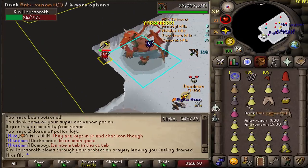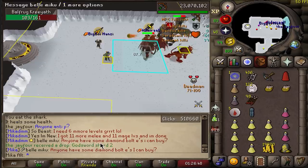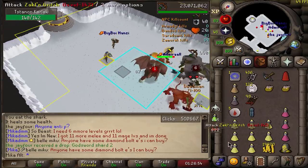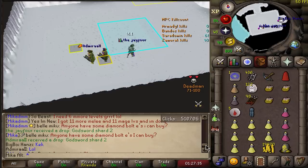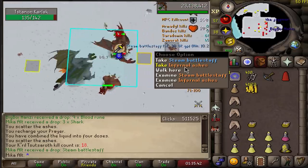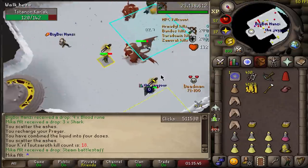We got everything, so now we just look to get more, I guess. Oh, I'm dying — there's Godwars Chart 2. It's like 150k probably, let's be honest. We got two Godwars Chart Twos in one kill from a minion as well. Steam Battlestaff — not another one. Sad.